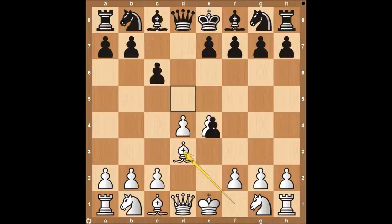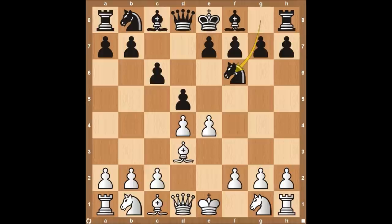Now a lot of people are just going to take on E4. That's fine. We're going to exchange with our Bishop and be in a fine spot. So if you see that, don't worry, don't feel like you're in a terrible situation. But this Gambit is going to be looking at if they play Knight F6.